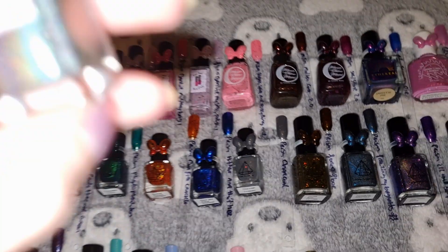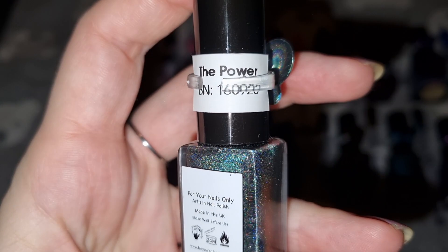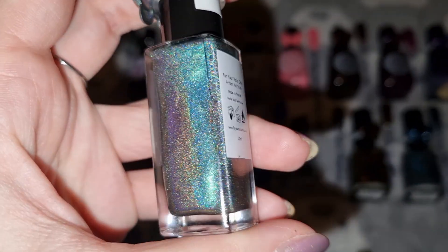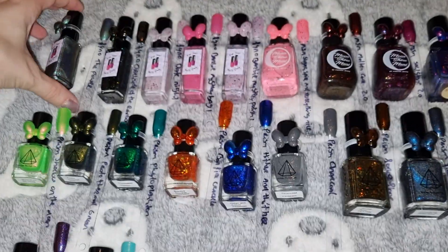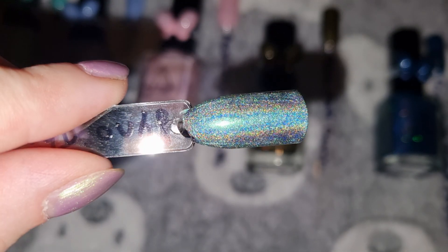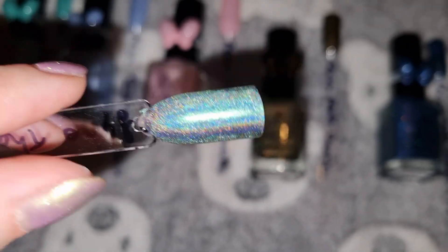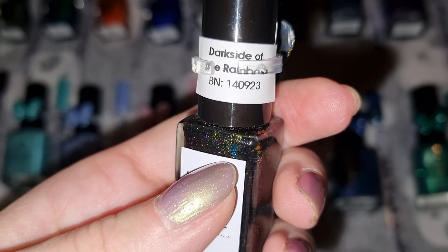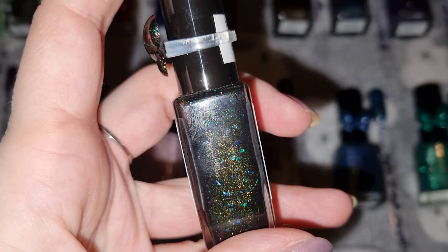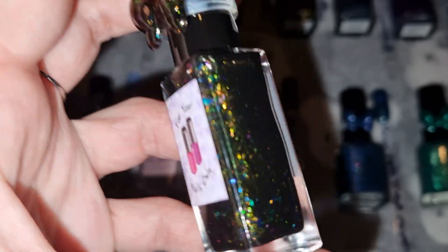First up, this is For Your Nails Only in the Power. And this is what it looks like swatched. This is For Your Nails Only in Dark Side of the Rainbow, and this is what it looks like swatched.